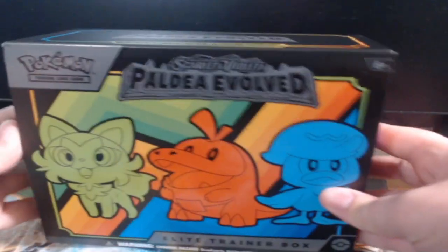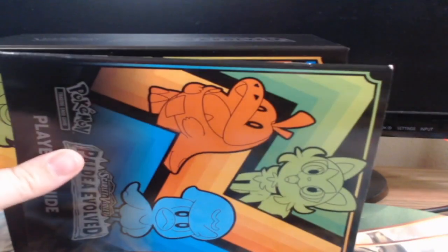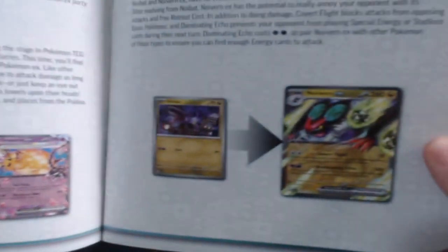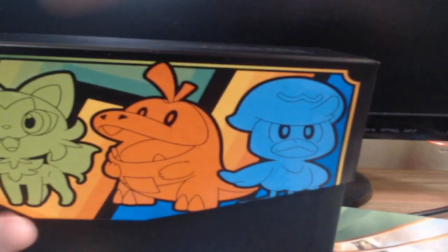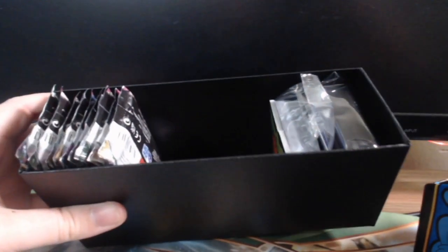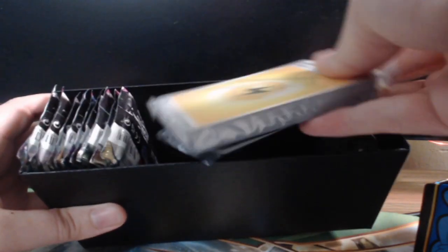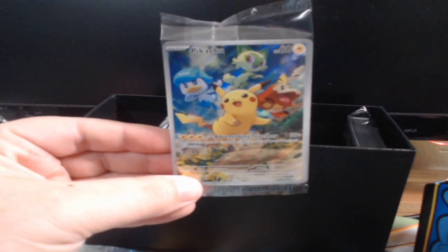Gonna rip this open real quick and show you guys everything we got here. There we go — got that off. Let's check out our super sick book. So you've got yourself the player's guide, it's got all the cool cards in there, a little checklist, cardboard dividers, the whole deal. The only reason I purchased this is for these energy cards — and we do have ourselves the Pikachu, which I didn't know was in here but that is awesome because this looks amazing. I might actually buy a few more of these just for this card.